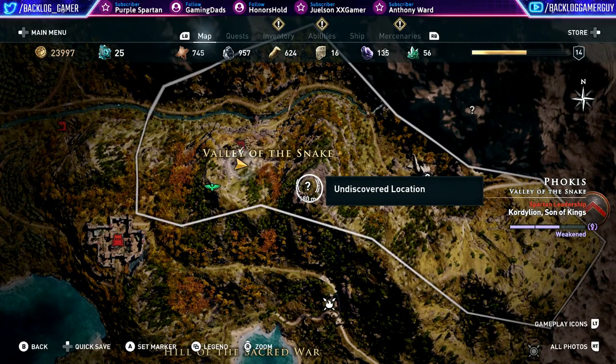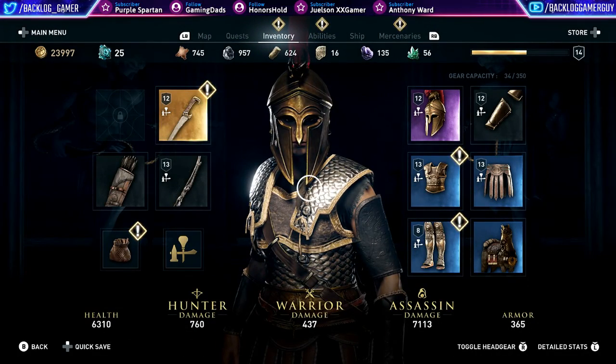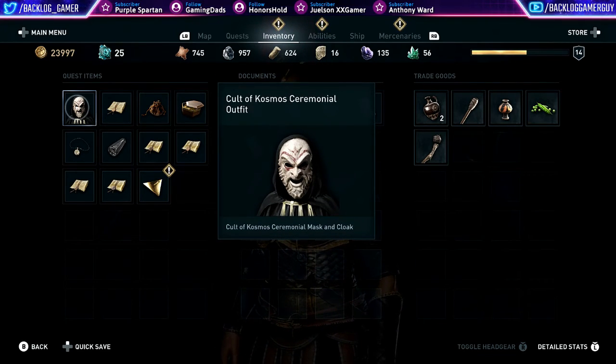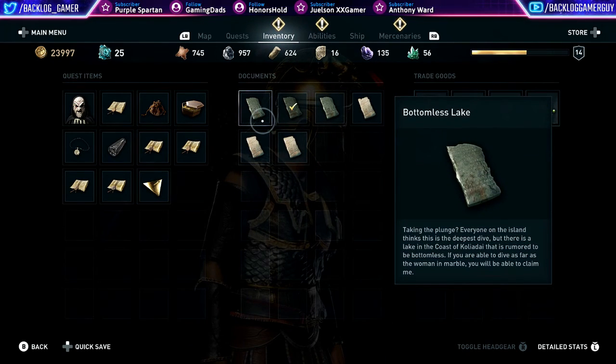Let's check out our inventory. We did get some new gear. This thing is — oh yeah, I was wondering what this was — the Cult of Cosmos ceremonial mask and cloak. I don't know if we'll be using that at some point or not. And this is that mysterious fragment, some kind of unknown power radiating from this fragmented artifact, and its origins are just as unknown.